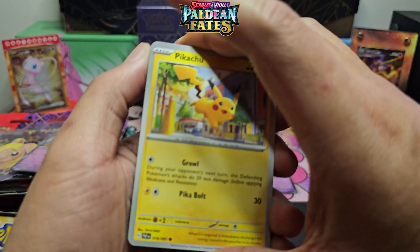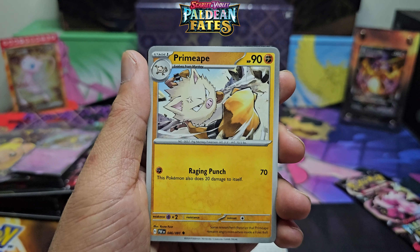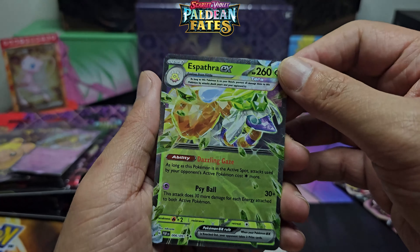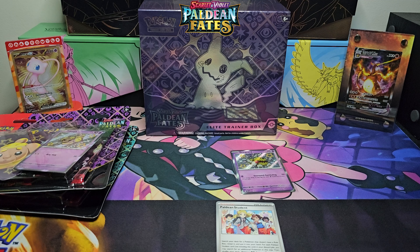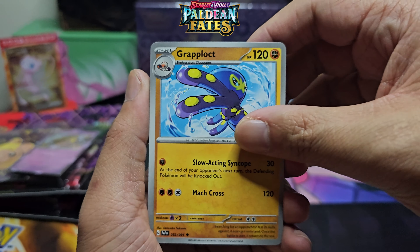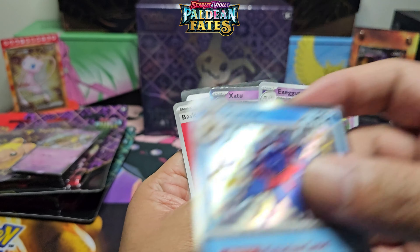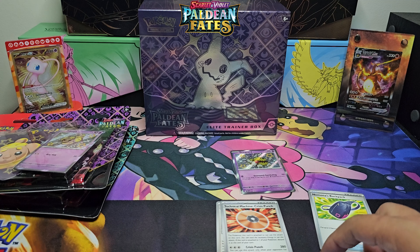I was excited about this set, but then I saw a lot of reprints from previous sets and I was just like... oh. There we go — Espathra EX, this is one of the new cards. A lot of reprints and I'm thinking if I want to collect I could go hard on this set just because there are some new cards — the big boy Charizard and Iona is gonna be nice. This one's a new one too — Crisis Punch. Oh there we go, a Starmie! Execute, and Desire to Hollow. Not bad, got a hit in every pack.